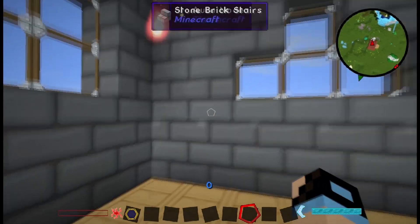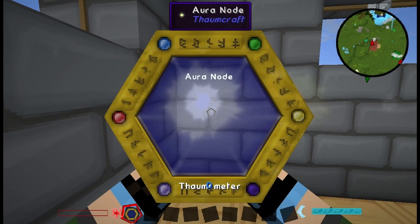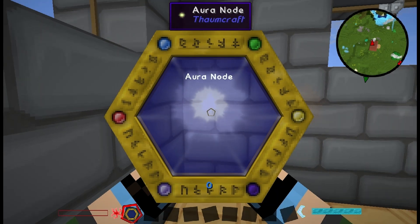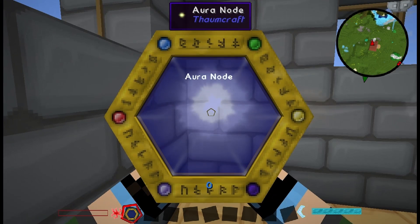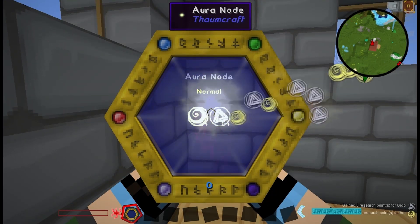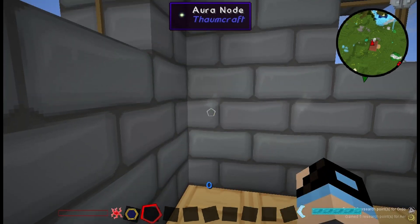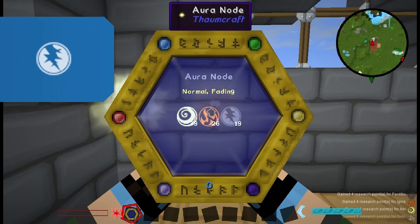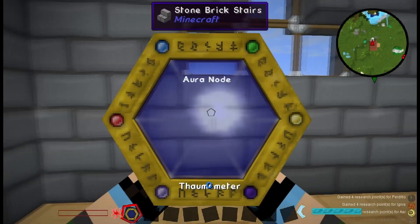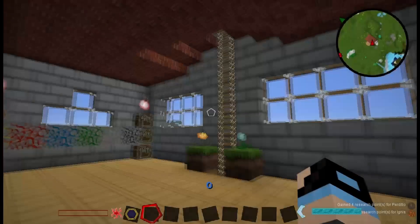Up next we're going to be learning about these little glowy things. Can you see them? Boom! Now you can. These are aura nodes, which give off some aspect if you scan them and use your wand on them. See there? It shows air and order. So it will give me air and order if I had a wand. This one — it's air, ignis and perditio. Each one of these will have a separate aspect in them.